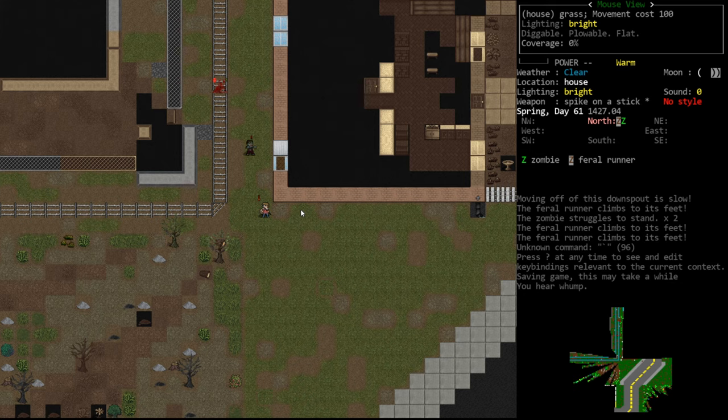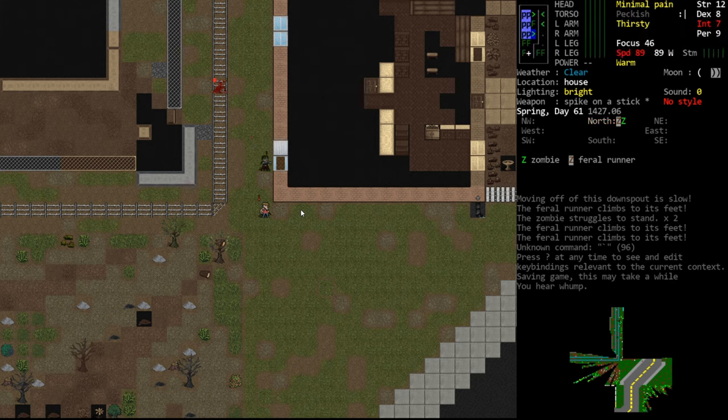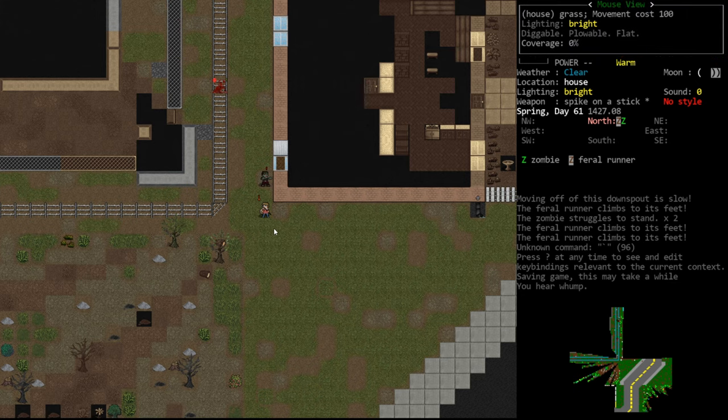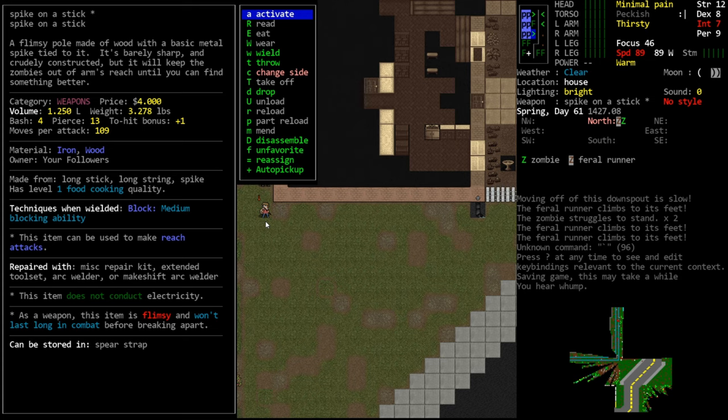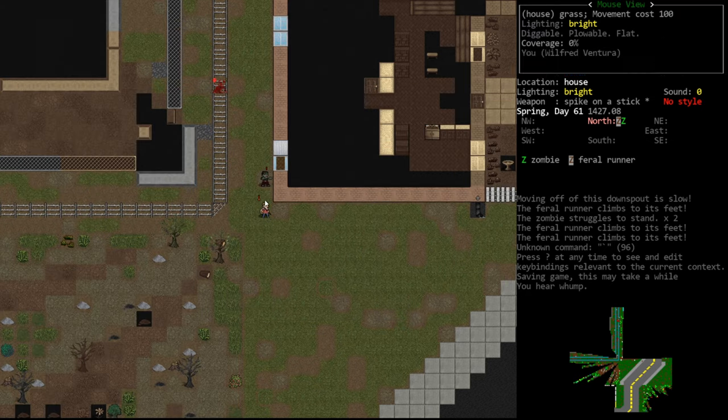We're about ready to engage this guy in melee. We're going to let him finish approaching. Because we have the spear, we can make an attack over this tile — we can hit him right now. This is a reach weapon. If we did not have a reach attack weapon, we would have to step into melee or wait until he came adjacent to us and then hit him.